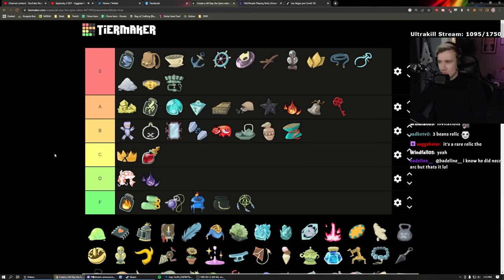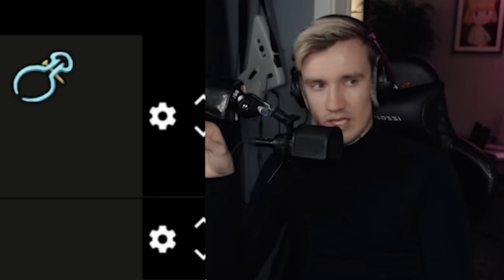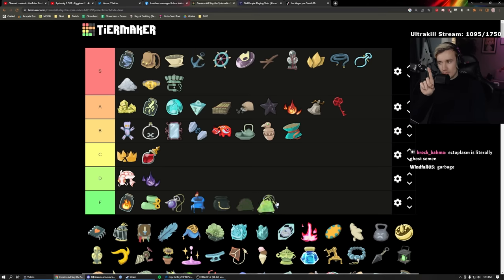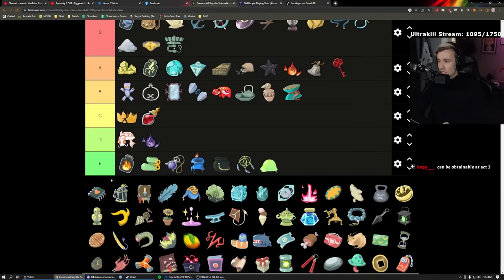Ectoplasm: you can only get this as an Act One boss swap. You gain one energy permanently but you cannot get gold — ever. That's F. I have never taken this relic in my life. Money is so good in Slay the Spire. If you get this as a boss swap you basically lost the run — restart, go outside, touch grass, find happiness. Never pick Ectoplasm.